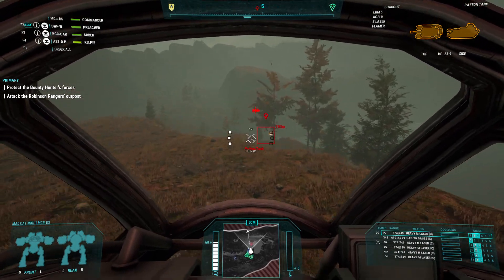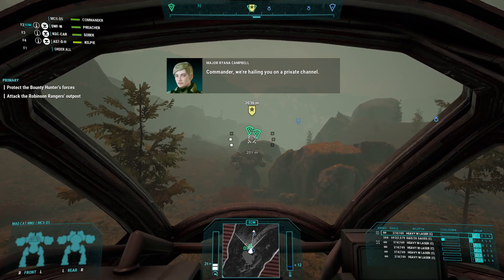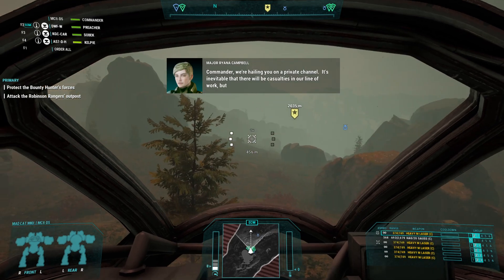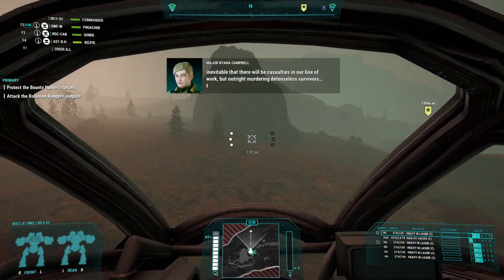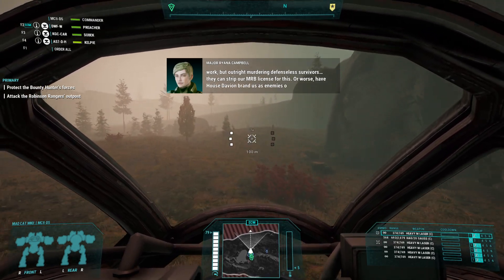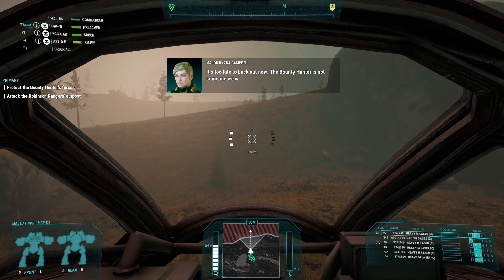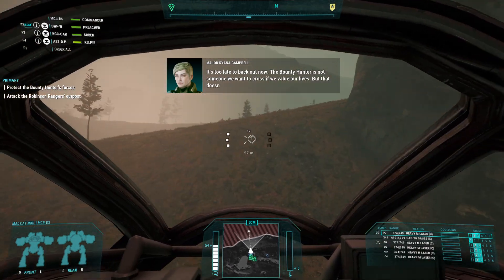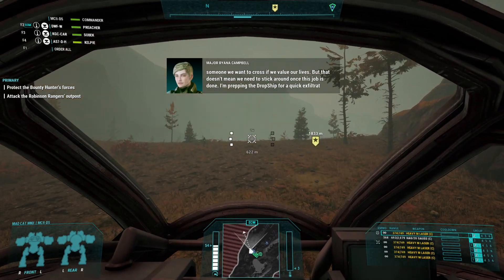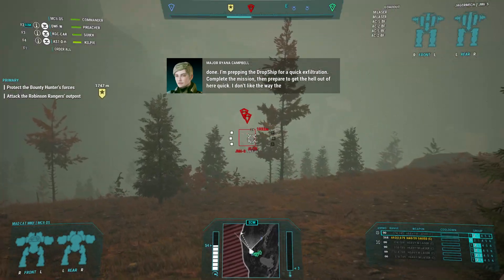Let's get this done and then see where we're going from there. Commander, we're hailing you on a private channel. It's inevitable there will be casualties in our line of work, but outright murdering defenseless survivors — they can strip our MRV license for this, or worse, have House Davion brand us as enemies of the state. It's too late to back out now. The bounty hunter is not someone we want to cross if we value our lives, but that doesn't mean we need to stick around once this job is done. I'm prepping the dropship for a quick exfiltration. Complete the mission, then prepare to get the hell out of here quick. I don't like the way the wind is blowing on this one.